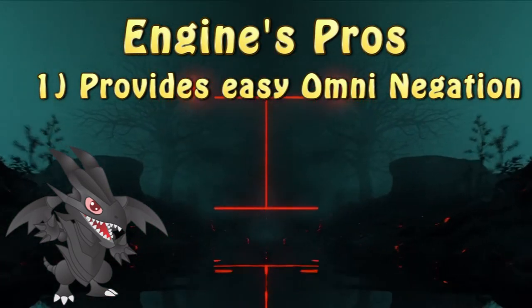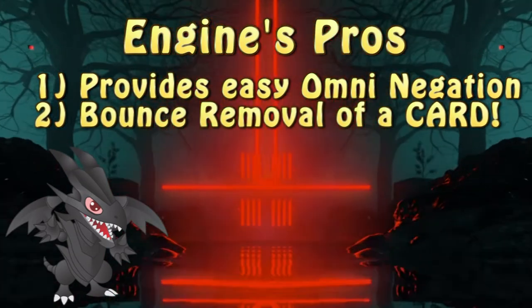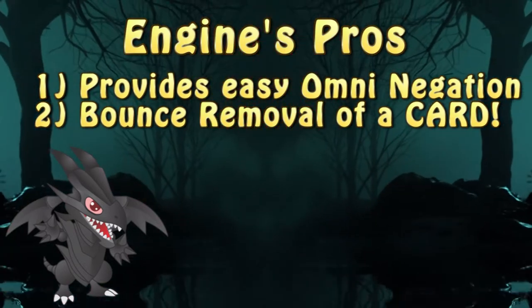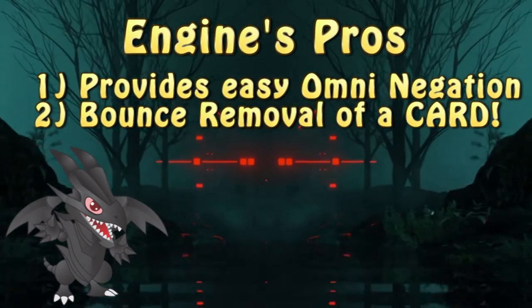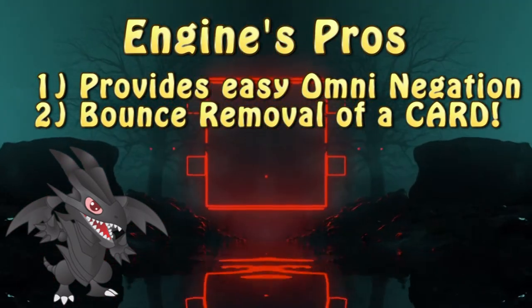The other payout this engine can provide is the bounce removal of a card, so it's not restricted to monsters only — it can even bounce spells and traps. It's also extremely easy to use this engine since there are at least 6 cards that can start the engine going, with more available in accordance with the player's decisions.